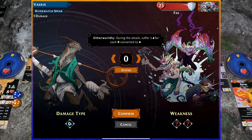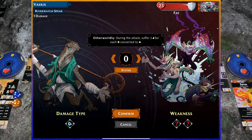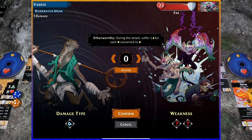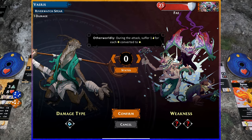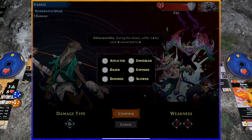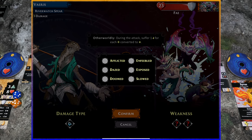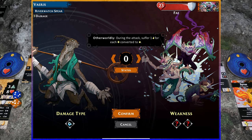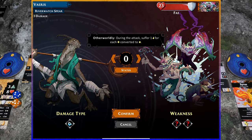On the attack screen in the top left, you see your character's name, the equipped weapon, and how much damage it does — referenced on the card on the table too. In the middle there's an effect based on the enemy; in this case 'otherworldly': suffer one fatigue for each advantage icon converted to a success. The center is where you tick up how many successes you get. There's a status button to show different statuses you can apply. The app handles all the math. In the top right is the enemy's health — the Fae has 23 HP and a shield icon that removes one damage per attack.